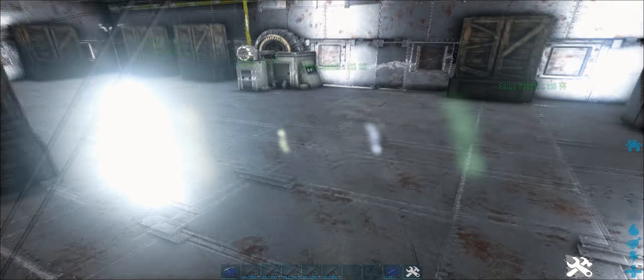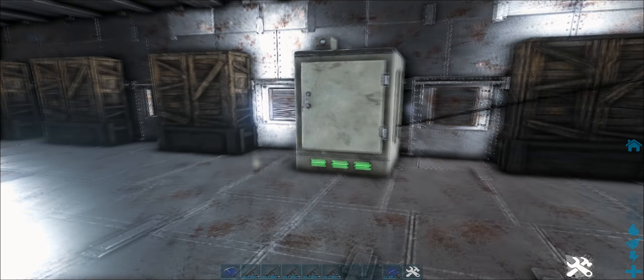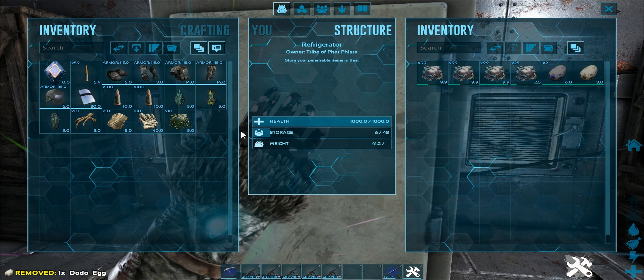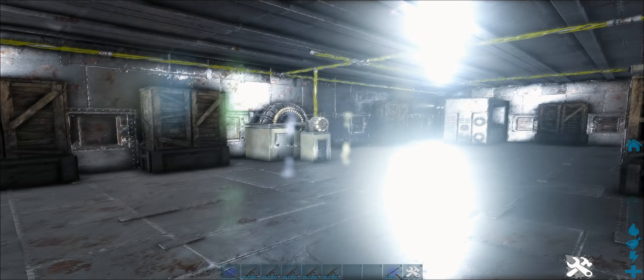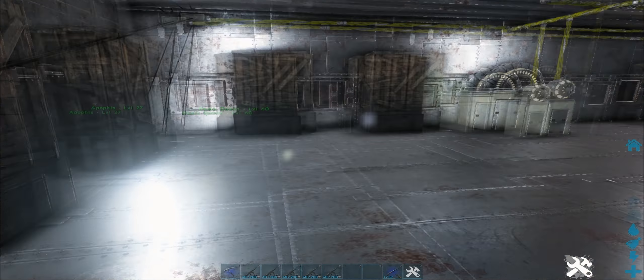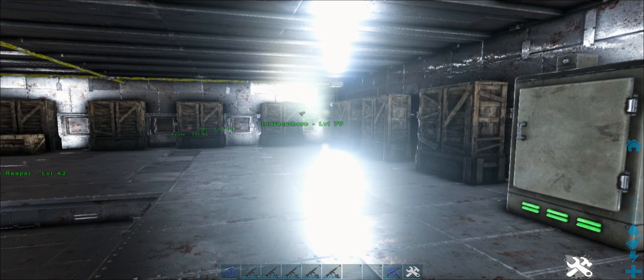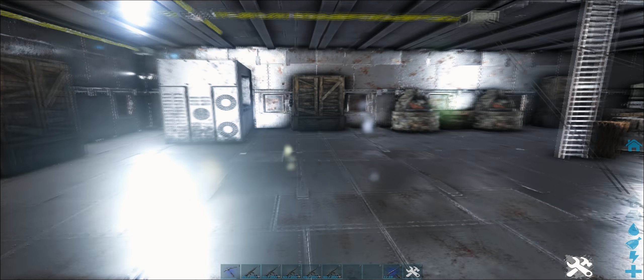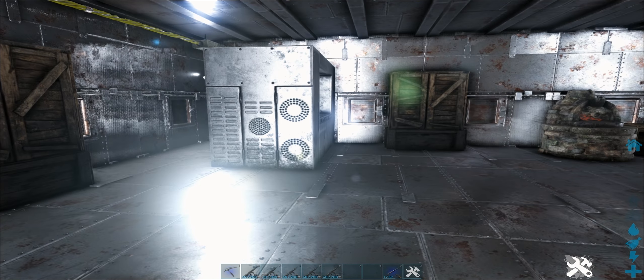Drop down to the next floor. This is basically my crafting area. Got a fridge which has biotoxin and eggs — that's about it. I'm not going to look in all the chests, but there's wood, thatch, flint, stone, crystal, gunpowder — basically all the crafting tools I need. Got a generator here. There's another one up on the roof, but always handy to have.